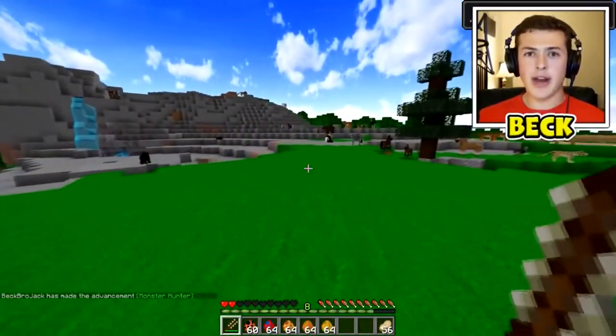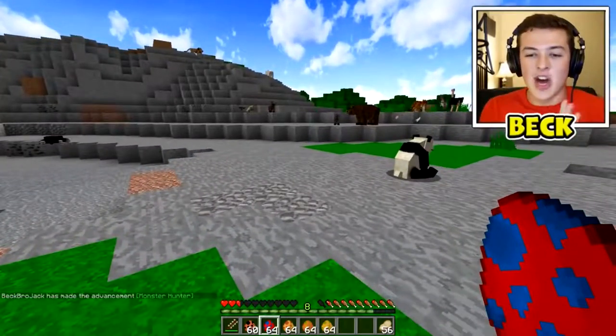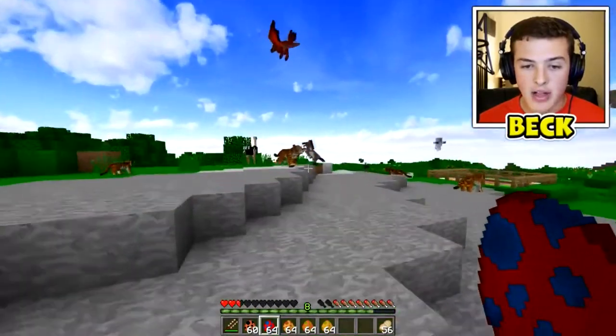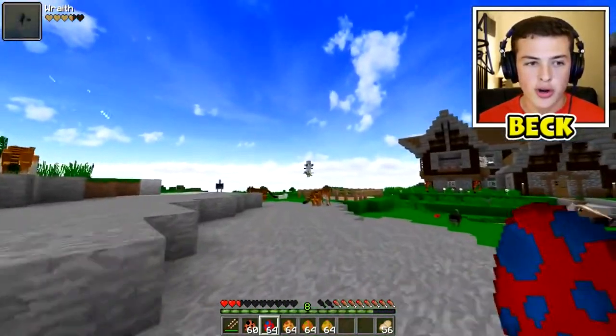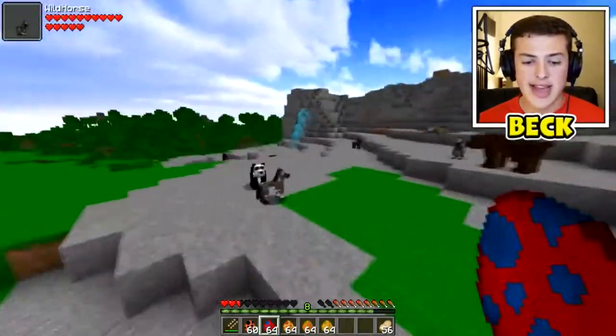He just came out of nowhere - he wanted some blood! I'm not gonna let anything kill me except for the wyverns. Wait - they're fighting! Holy crap, he's killing a wild horse. I guess it's just the natural order of things. We also have a wraith up there - it's just getting out of hand.